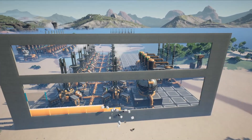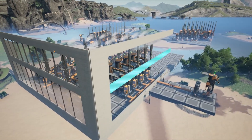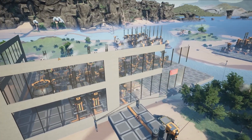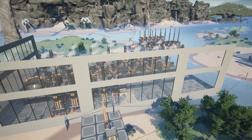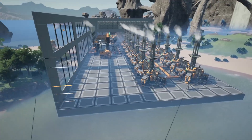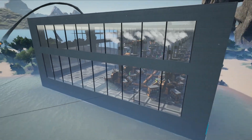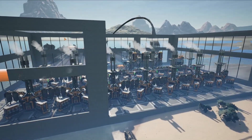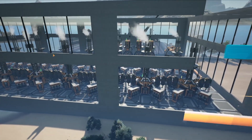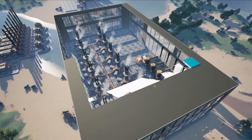To construct the outside of the building, place a frame of walls on each edge of the structure 10 walls high. Fill in the gaps with windows and additional wall panels. You can decorate the building with lights, signs, doors, and other wall types as you see fit. Asphalt foundations make a great look to fill in the roof of your plant.